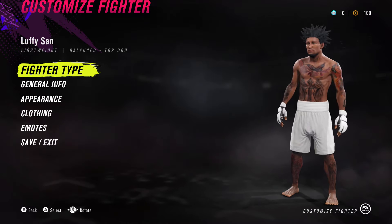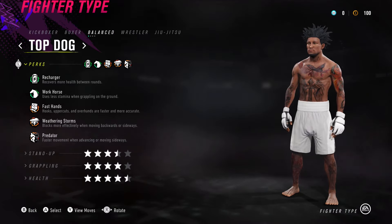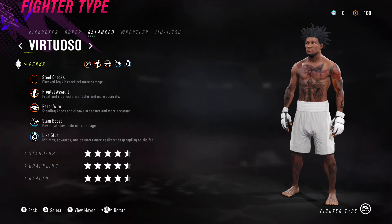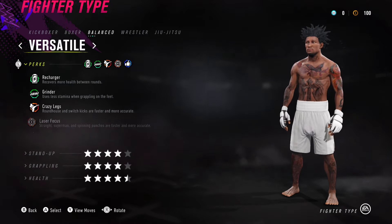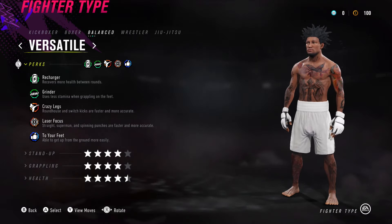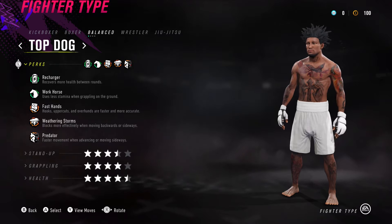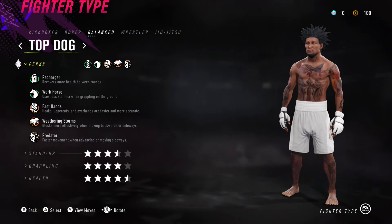When you go over to the fighter type, you see I got top dog. I looked through all of them — top dog, engine, versatile, and virtuoso — and the only one that really stuck out to me was top dog and versatile. But for all that, I just ended up sticking with top dog. I thought it was the best for me personally, and like I said, this is my personal 99 overall best fighter on UFC.